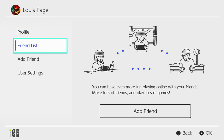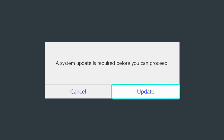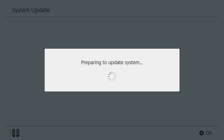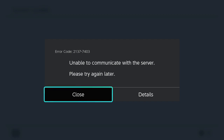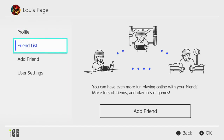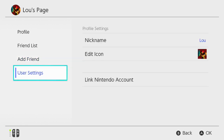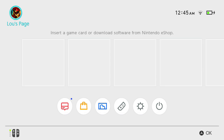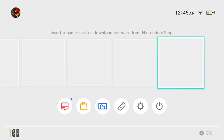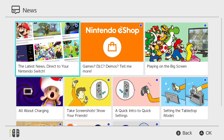Not too much functionality, and I'm not sure if that will expand after the day one update. This is the settings view for my individual profile. At the moment we can't do the systems update — apparently that goes live after servers go up. So without that, there are a few other things: you've got a friends list, you can add friends, and then you have some user settings linking your Nintendo account. That's where the main games will go. It's unclear whether you can build folders — there's really no software to test that on yet.